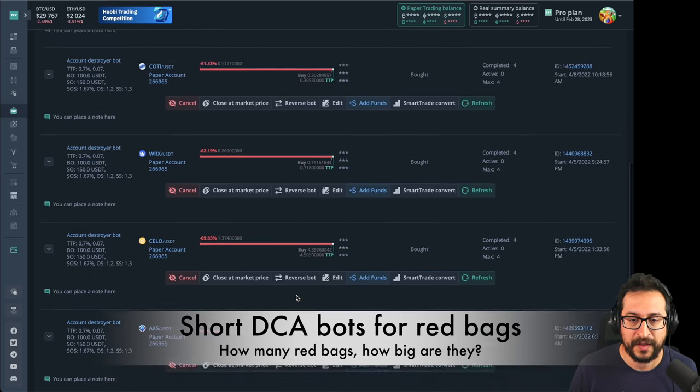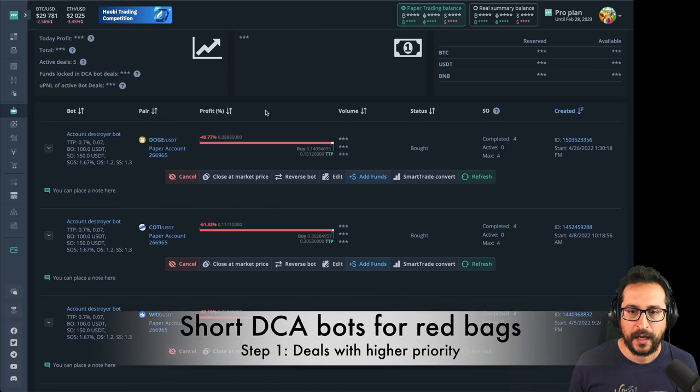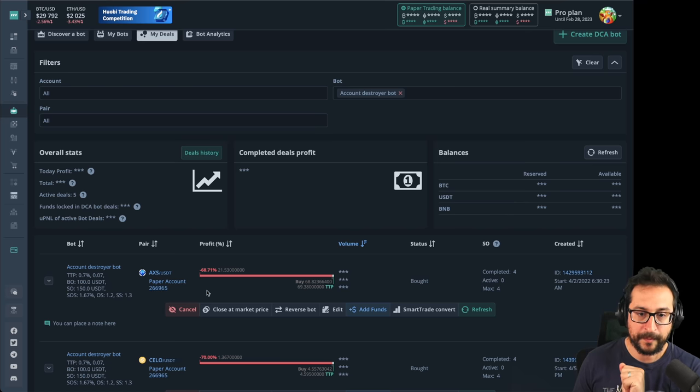First of all, it's pretty overwhelming to see so many deals in red. If you didn't add any funds and just let the bot run, how do you know what to do — should I use the reverse bot, should I convert it into a smart trade? It's not easy to decide, and emotionally it's not nice to see the account going a little bit lower every day. Step number one: focus on all the deals in the account. This is a paper trading account and I intentionally created an 'account destroyer' bot to illustrate this situation. The first thing I do as step one is sort by volume — the deal with the largest volume in the whole account comes up first.